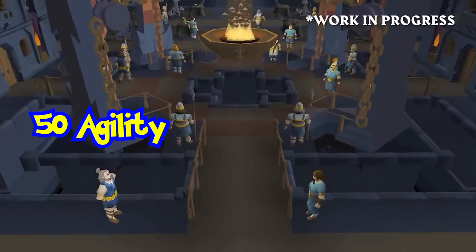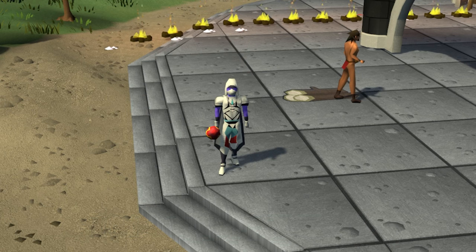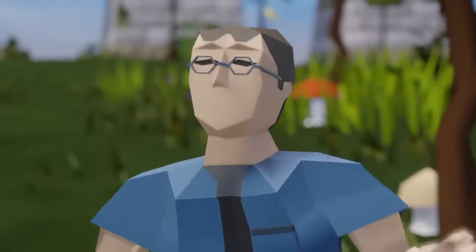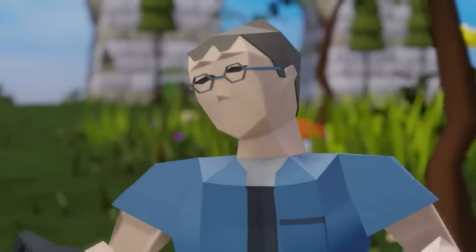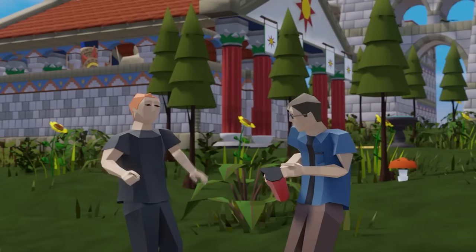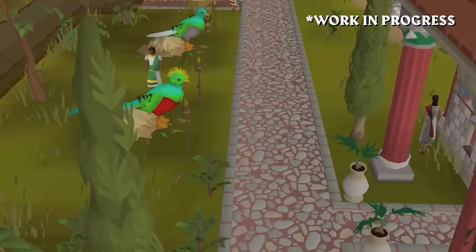Agility. You will need level 50 Agility to participate in the new Colossal Worm agility course mini-game. This will have you going around picking up termites and turning them into agility XP. Thankfully, if you don't have the level yet, the Colossal Worm will not be coming out with the release of Varlamore, so you have some time to get out there and do some agility training. This is also going to be the same place where you can get the graceful skin recolored.